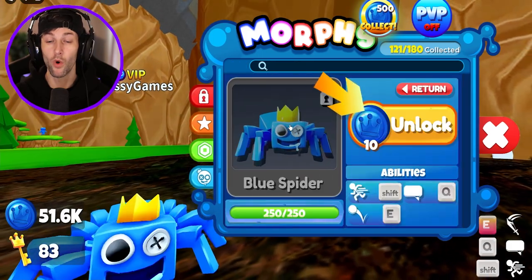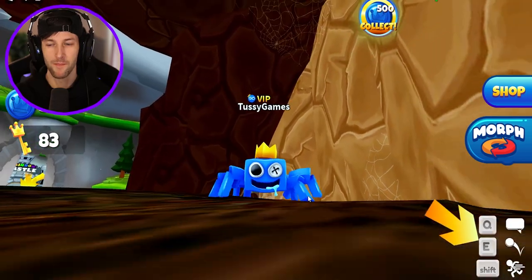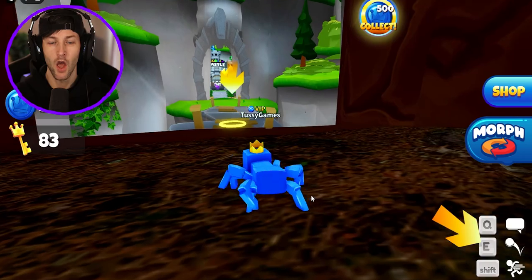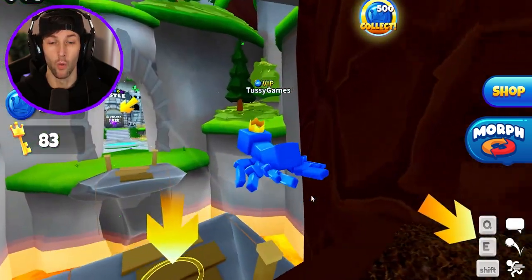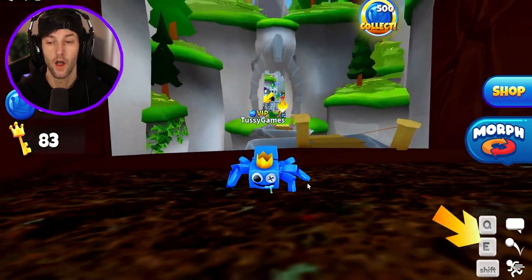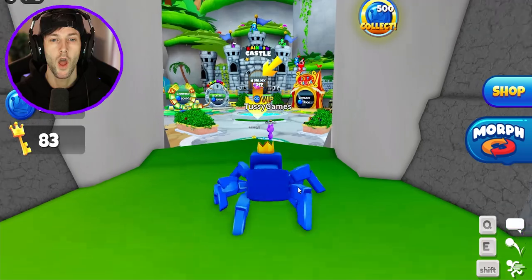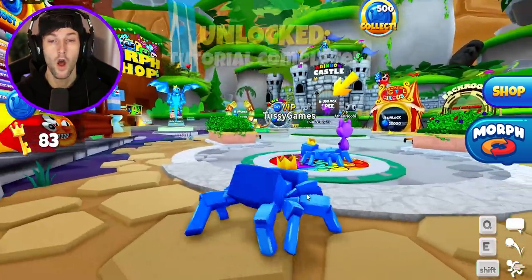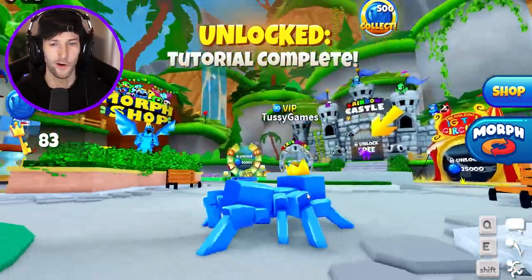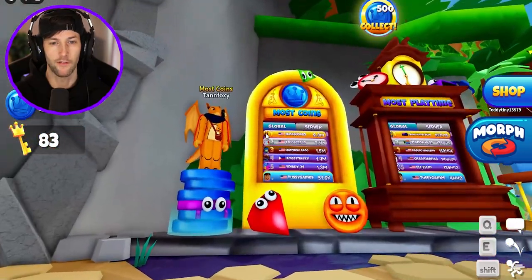It's saying that we need to morph into the blue spider now, which costs 10 coins that we already got. And boom! That is how we get the blue king spider. It's saying that we have to click E — oh yo! And then that is how we jump. So we're probably gonna have to jump over the lava. Okay, there we go — and wait, is this the main area? Oh we did it! Tutorial completed! Okay, I thought that that was a tutorial and I was right.